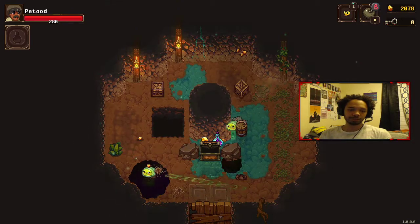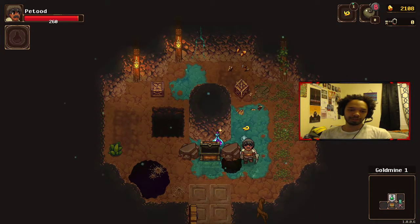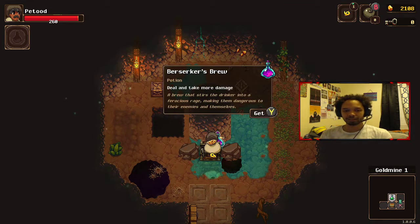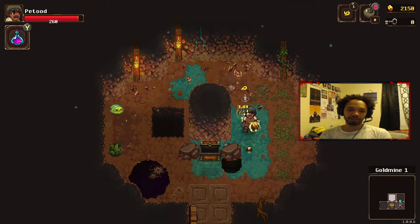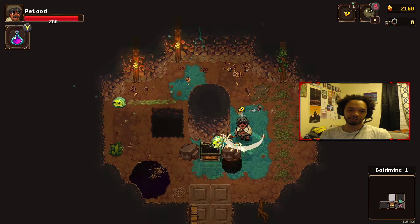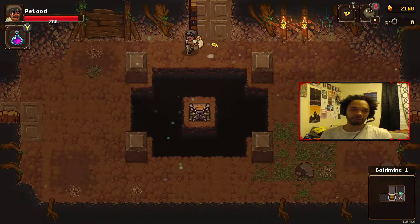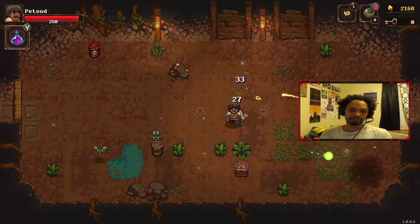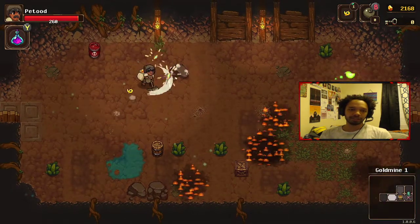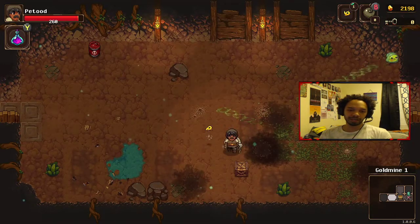Those little green things will steal my gold by the way — they don't ever hurt me, they just steal the gold. We're going to see if we can actually get to the second dungeon in this episode. It's your standard dungeon crawler — you get gold and upgrade your stuff so you can go into the mine and get a little further. It's pretty simple at its base but I like it. I love dungeon crawler games. It's a nice way to chill out and relax after playing COD for so long, and this is usually what I go play after Call of Duty anyway.